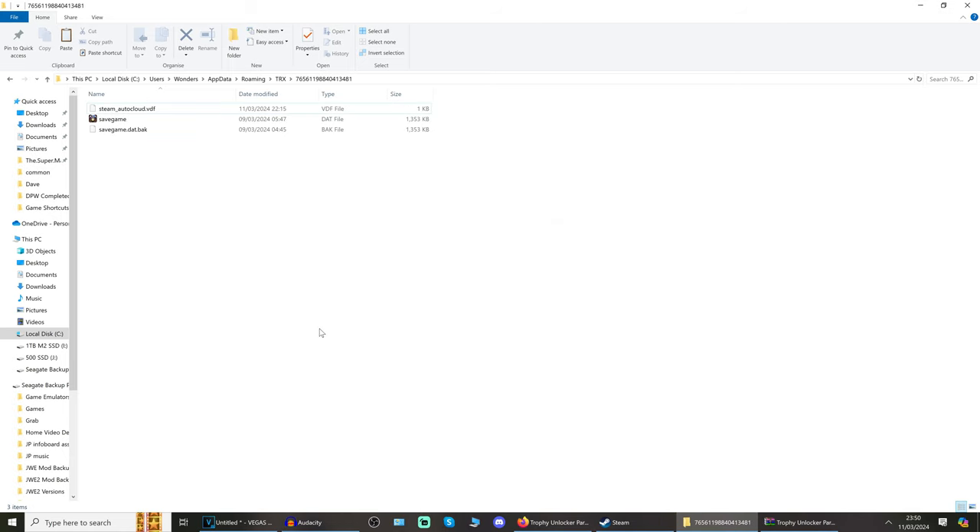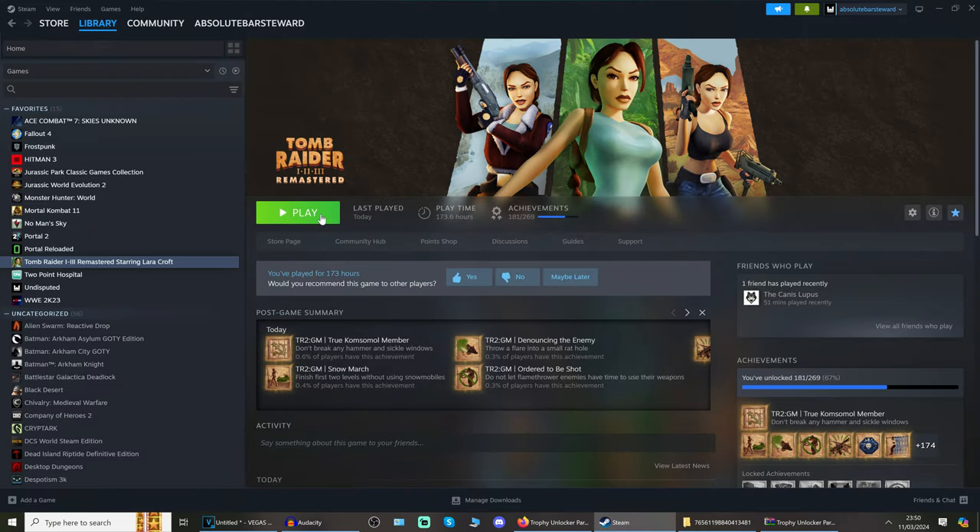Even though my save file has level selects for all levels, make sure your backup is done first. It's now installed — you're able to load the game as normal. Then we'll get into what each save slot contains and how to unlock the trophies within. If you have any problems, please let me know in the comments.